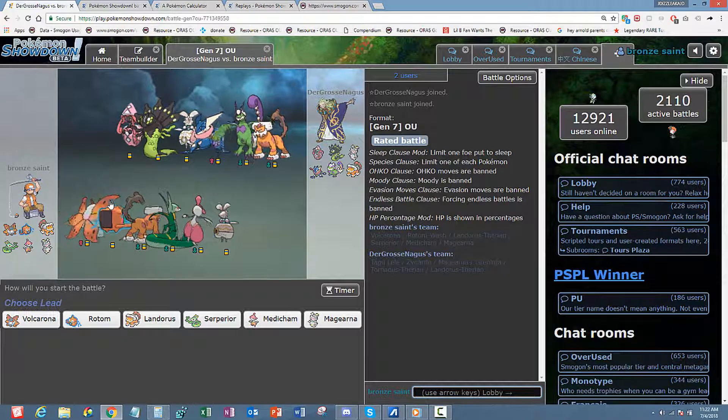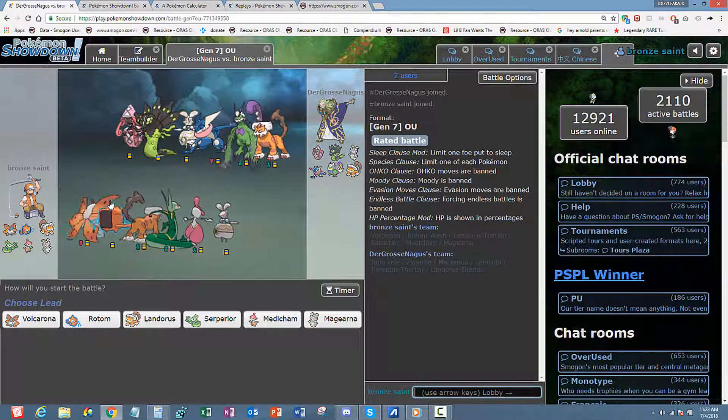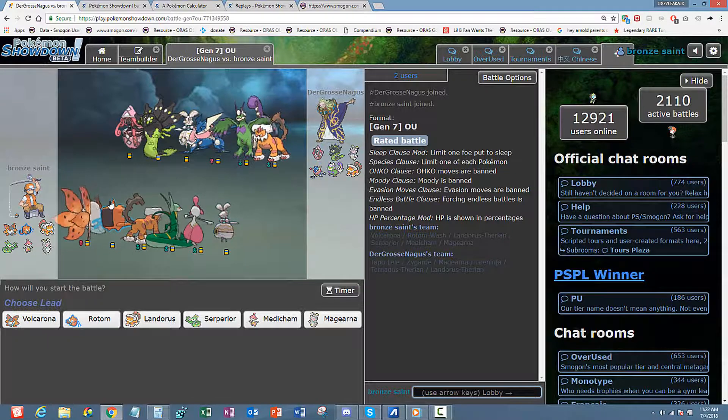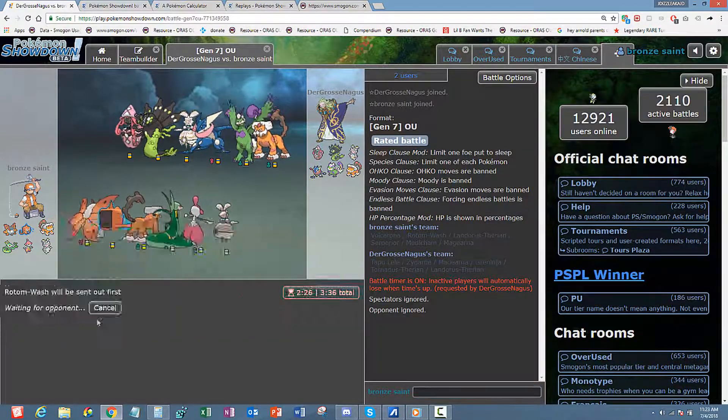Gross Nuts is the next opponent. Looking at his team preview — if that's an Assault Vest Tornadus I have to take him out if I want to sweep with Serp. If that's an Assault Vest Magearna I have to take that out too. Volcarona has good Defense so I can kind of set up on that Landorus or Zygarde, and nothing really wants to take a Z-Fire Overdrive. Rotom is a safe lead so I'm going to mute this guy and lead with Rotom.